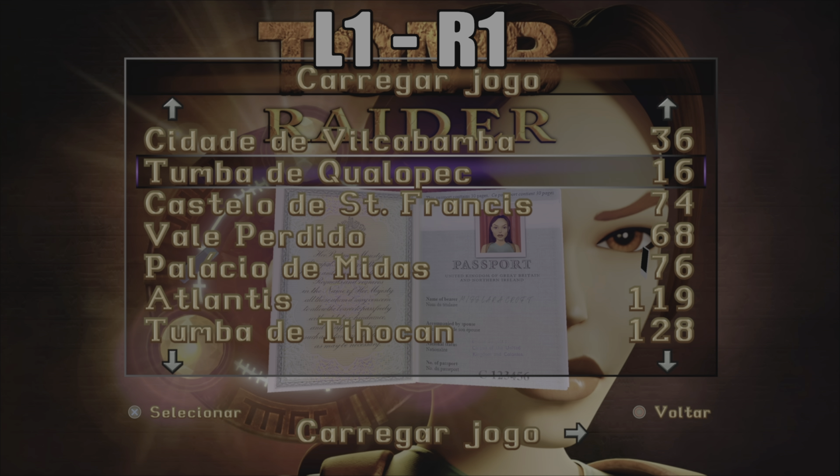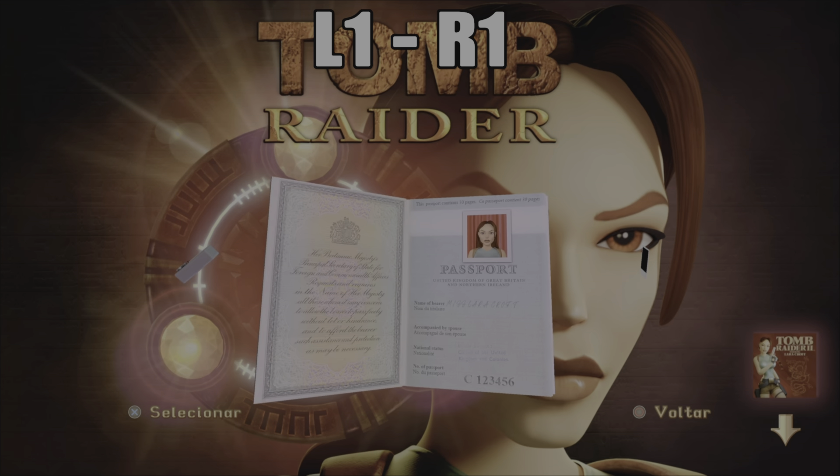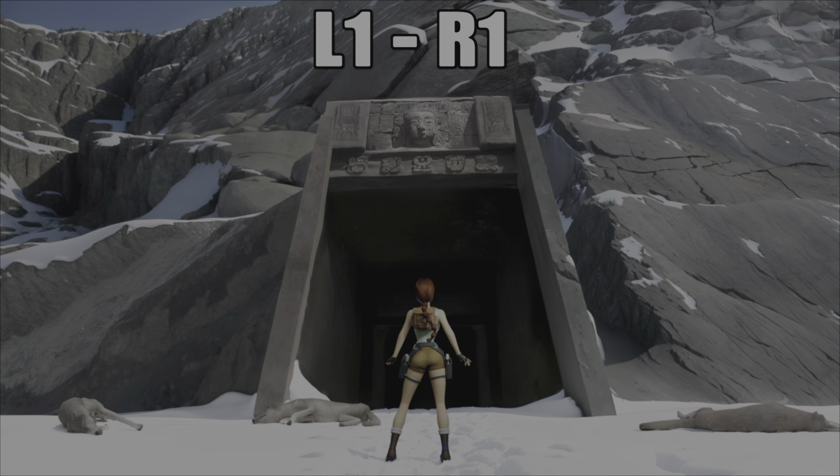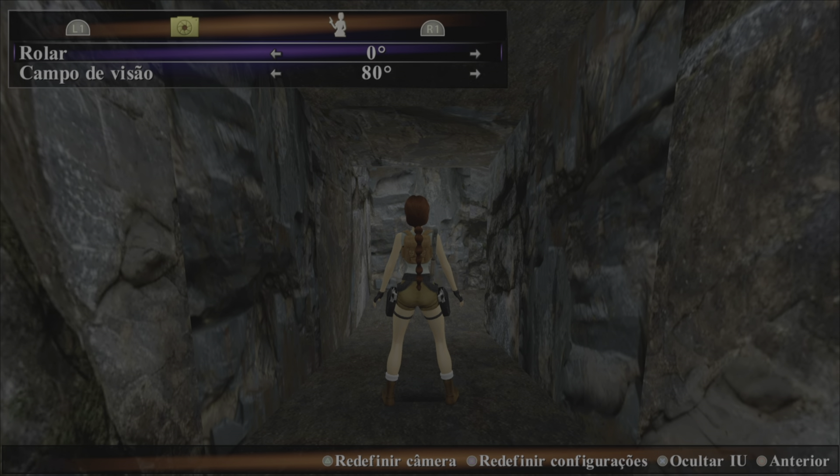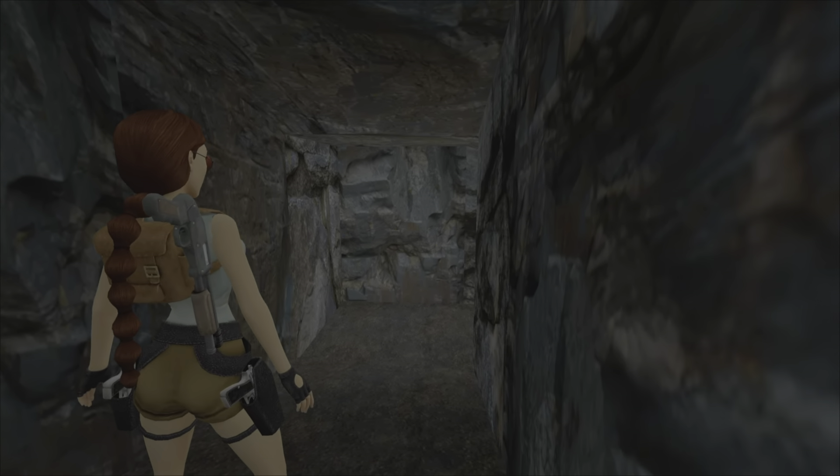Hold it, so don't let go. Now choose, still hold it until the game starts. Now let go. Put the camera, the photo mode, and now let's see.